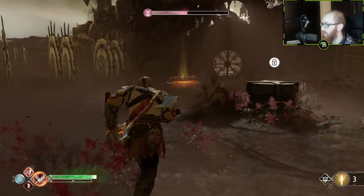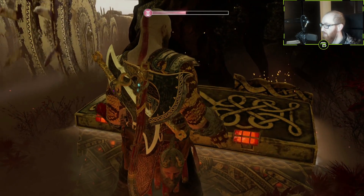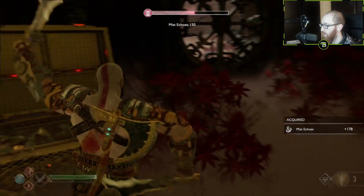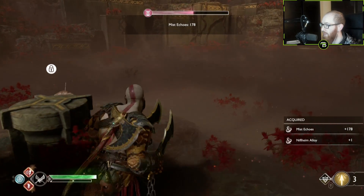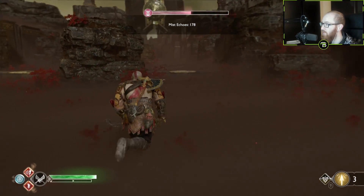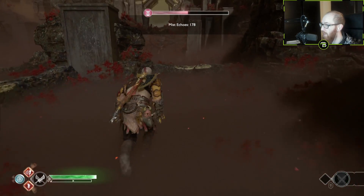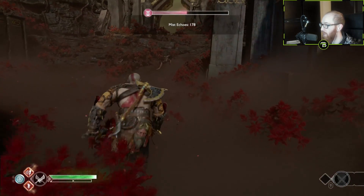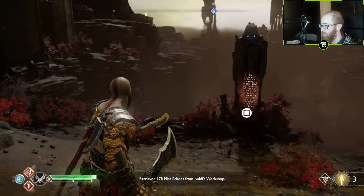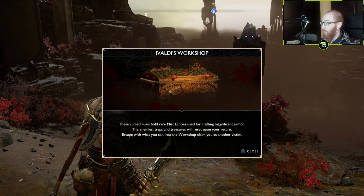We did this one good. Let's grab the echoes that we can. How many did we get? 178. There's nothing else over here? Let's go back now — we gotta have health. Because we keep the echoes. Let's just come out. So we retrieved 178 mist echoes on that one. Now we gotta go back in.